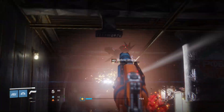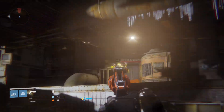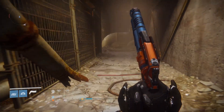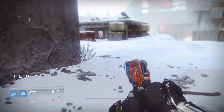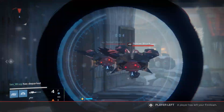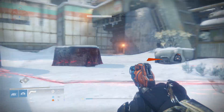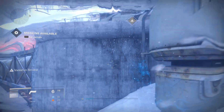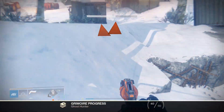For your second weapon part, continue from where you picked up the first one. Push through and kill the enemies if you want — I did, because Explodey Shanks really hurt when they explode. You're going to get to the area where there's that big spider tank you had to destroy in the strike. You'll get there and the area is called The Blast. You're going to see a big building in the middle — the one a lot of us stood on top of with our Icebreakers when taking down the tank. Head to that room and the weapon part will be on the very outside wall. That's your second weapon part.